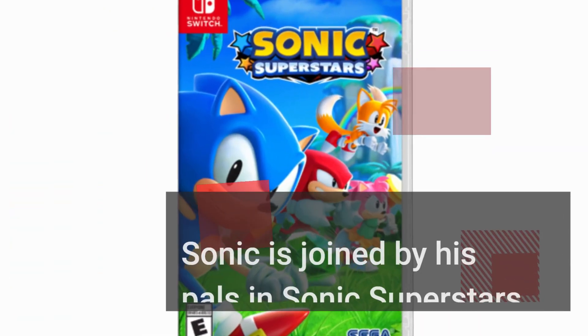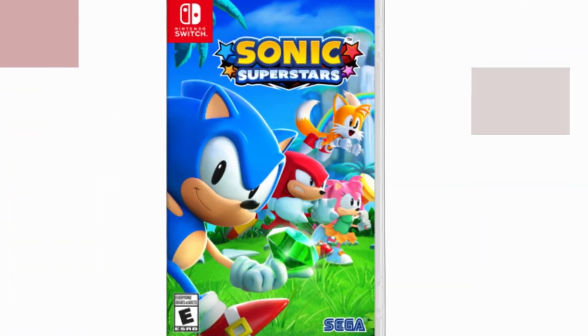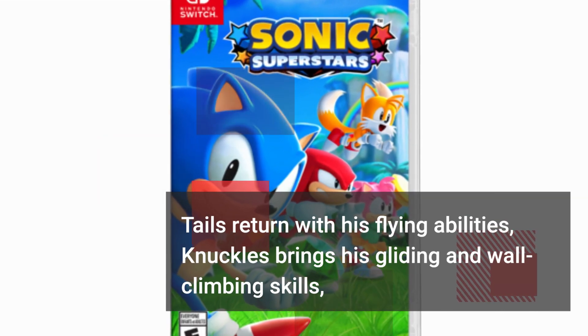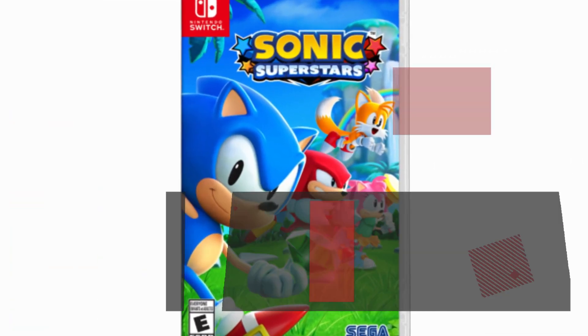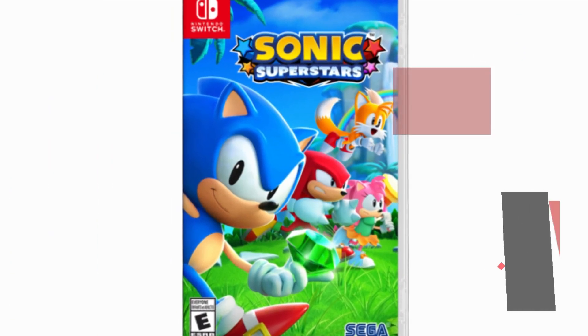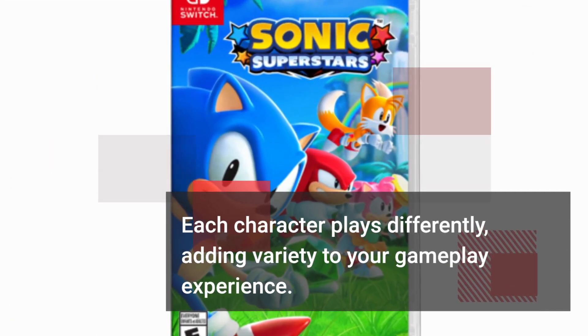Sonic is joined by his pals in Sonic Superstars. Tails returns with his flying abilities, Knuckles brings his gliding and wall-climbing skills, and Amy Rose makes a 2D Sonic comeback with her mighty hammer. Each character plays differently, adding variety to your gameplay experience.